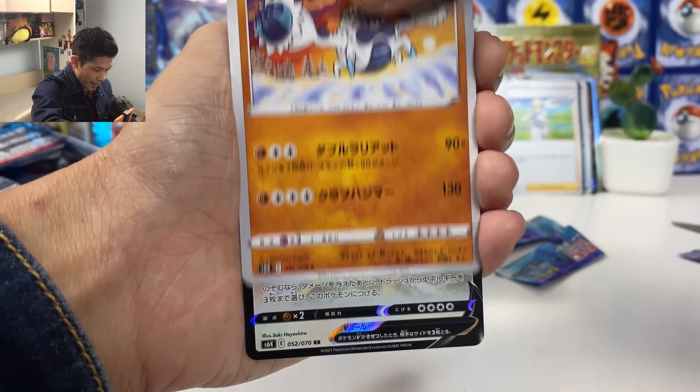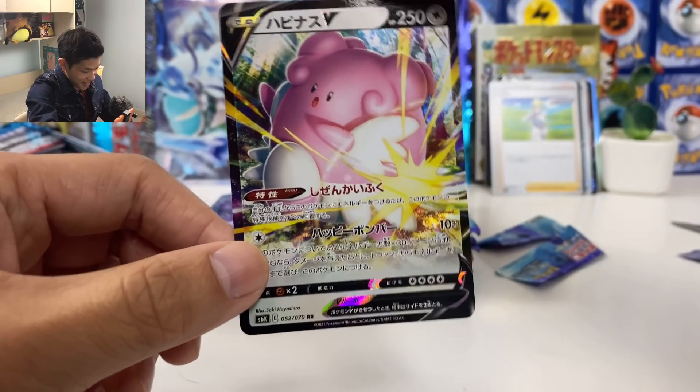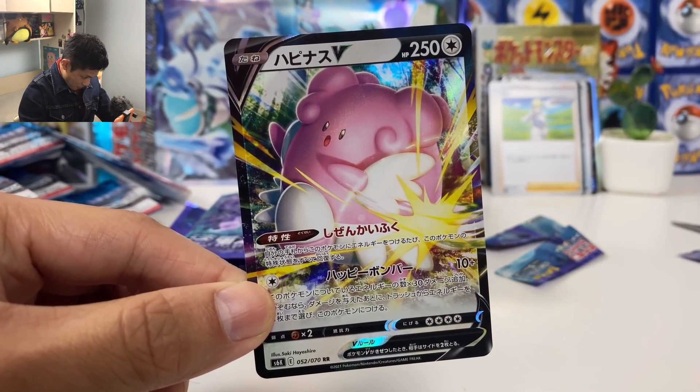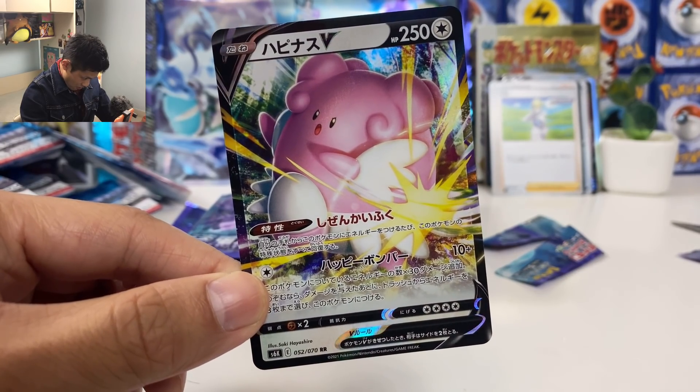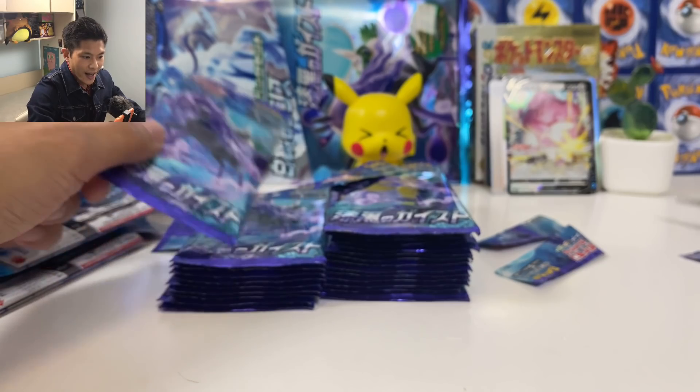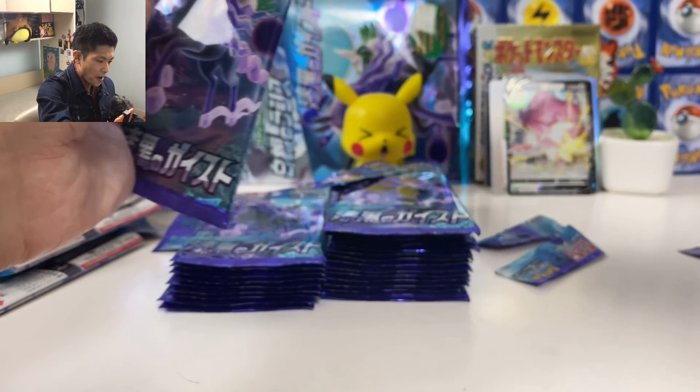Catleon — oh, Blissey! She is here. When you attach energy to this Pokémon — here are all the special effects, and there's also the special artwork version. Oh, I need to pull that!